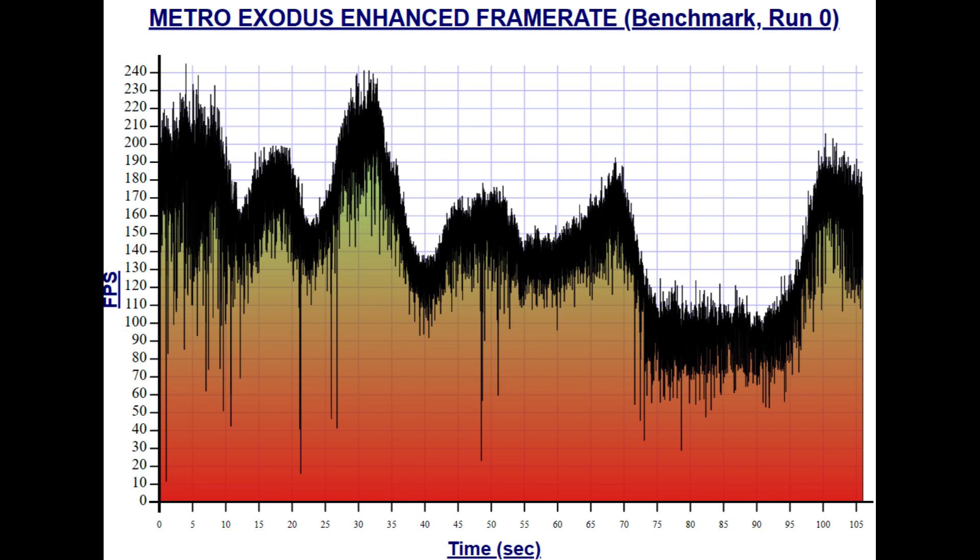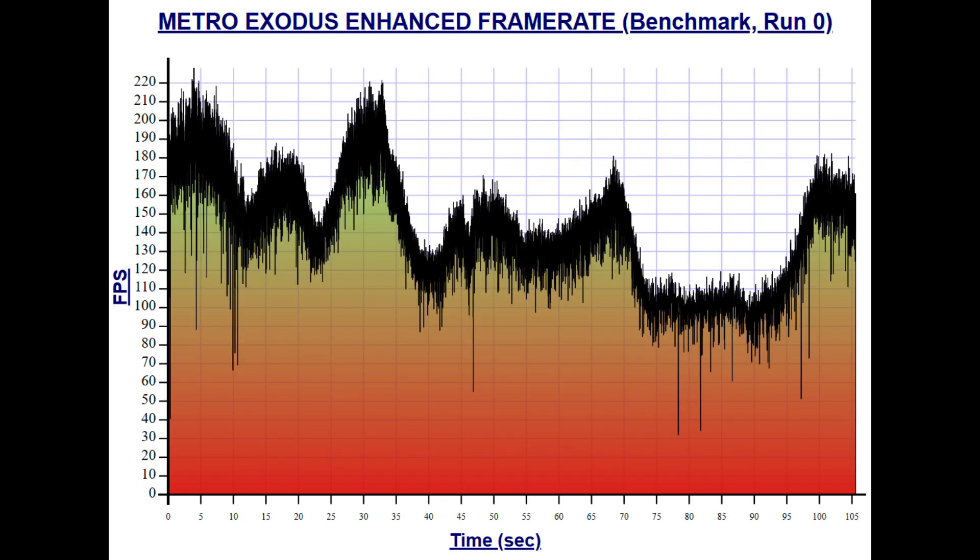Zooming into the charts to get a bit more of the story, we can see frame rates get as high as 240 in some sections, but only briefly. The bigger thing is that with Rebar enabled using discrete graphics and the Cyberpunk/Red Dead flag, the lows are very low — getting as low as 10 FPS in some spots. Whereas with Advanced Optimus, while the highest we see is only about 230 for a split second, the lowest lows are still around 30 FPS, and the graph is a much more stable line.